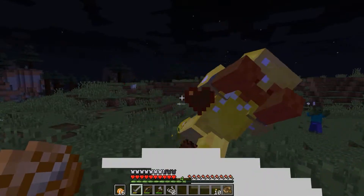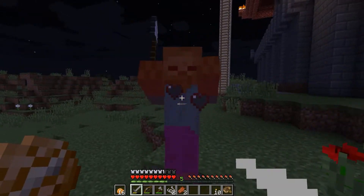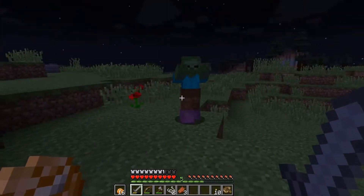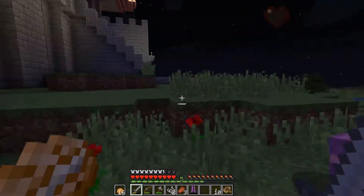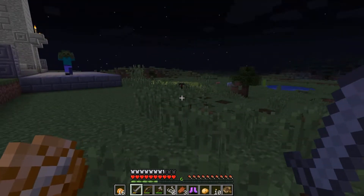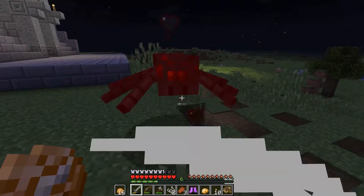One of you guys suggested that I make a turtle out of TNT, but I think you meant in creative mode. If I were to make the turtle in survival mode it wouldn't be as big, and I need a lot of TNT.